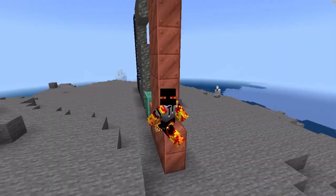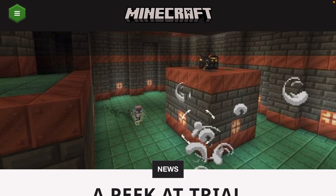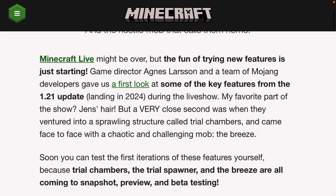This is probably going to be the biggest load of 1.21 features all coming in one snapshot and previews so far. There's going to be a lot. Let's take a look at this article and all of these screenshots. Here we have the article and as the opening picture we can literally see a new room in the trial chamber which we haven't seen yet — this is obviously a breeze trial spawner, and I can't quite tell what those blocks are that surround it.